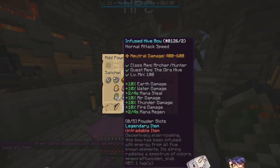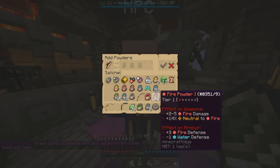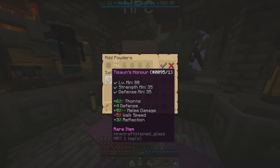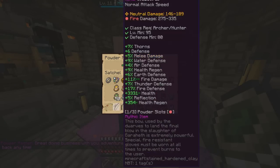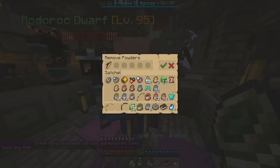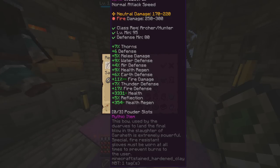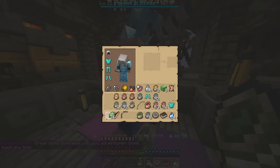I'll put my Ignis in there and add a fire powder one. I'm gonna add that and take it out — now I do a little bit more fire. Let's see if we can remove it... I don't think it gives back the powders. I don't think it does either.